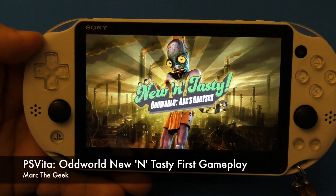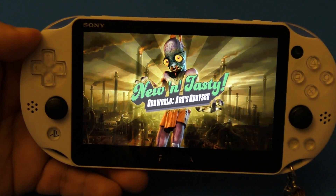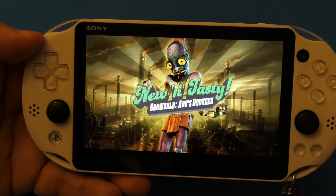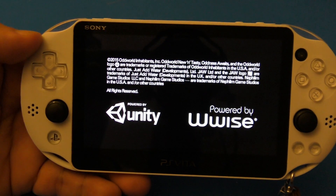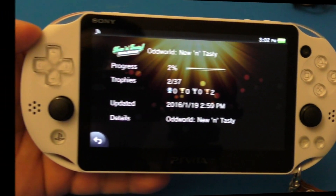Hey guys, here Marta. In this video I'm playing Oddworld: Abe's Odyssey New 'n' Tasty, finally released on PlayStation Vita after so many months. It has been available on PlayStation 4 and PlayStation 3, but thankfully this game is a cross-buy game. Before we keep going, let's go ahead and see the trophies.